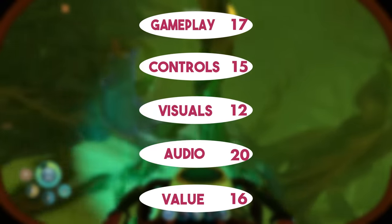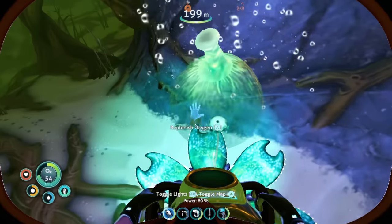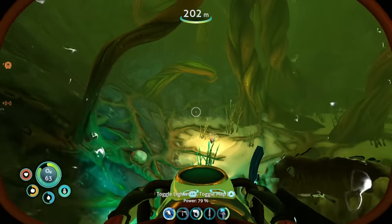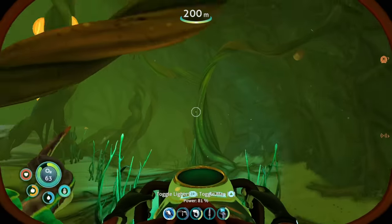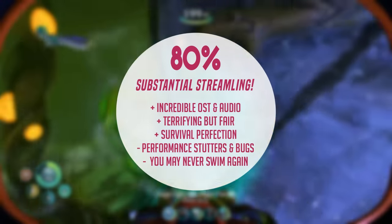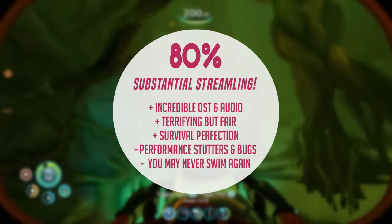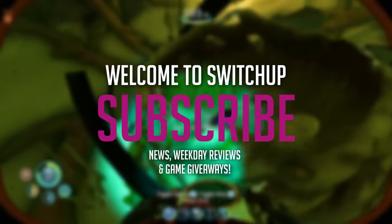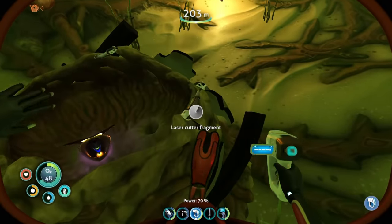Subnautica Below Zero is once again a terrifying and enjoyable experience. Performance isn't where it needs to be, and if that's your determining factor you might want to wait for a patch — but the cool game underneath is excellent and well worth your time if you can look past some of the performance issues. It scores a Switch Up score of 80%. Let me know in the comments: will you be picking these games up? Are you interested? Or maybe this is your first survival experience — if it is, good luck. Big thanks to our patrons, you guys are amazing. For all things Switch, all the time — keep it Switch Up. Cheers guys, see ya!